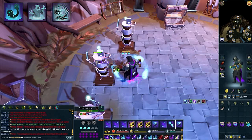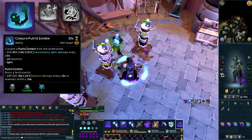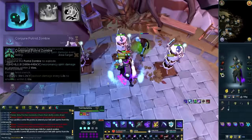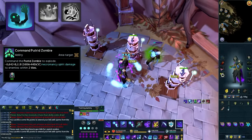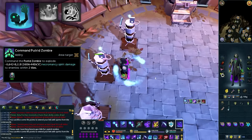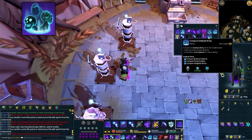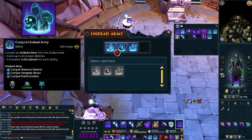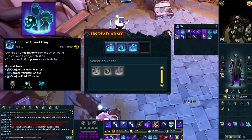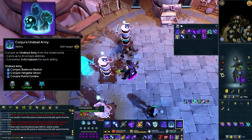The third conjurer is the Putrid Zombie. He deals Necromancy spirit damage every 3.6 seconds and emits a stench that poisons all enemies within one game tile every 1.8 seconds. Although he doesn't deal a ton of damage alone, especially on poisonable targets, he's always worth having out. Commanding the Putrid Zombie causes him to explode, dealing a ton of area-of-effect damage around his current location — after which you'll need to conjure a new one. You can also use the Conjure Undead Army ability, which can be right-clicked to choose which conjurers to activate, and since they're all positive damage and cost no adrenaline, it's almost always worth using all three.